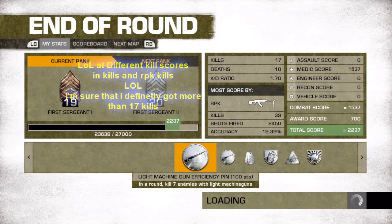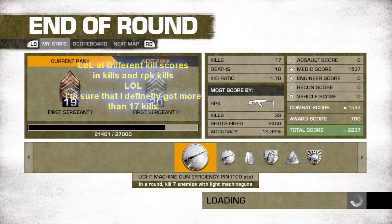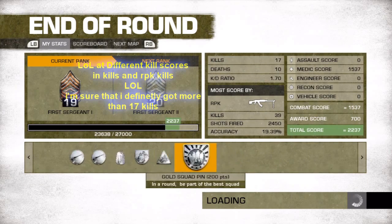One funny thing I found in Bad Company is that the kills are pretty different — most score by RPK kills was 39 but normal kills were only 17, which kind of sucks. But I think I definitely got more than 17. Thanks for watching — TheDroid52 is turning off.